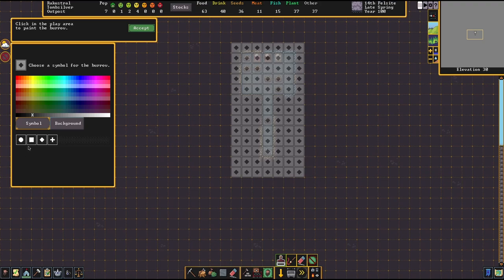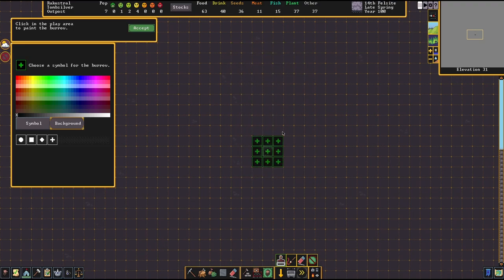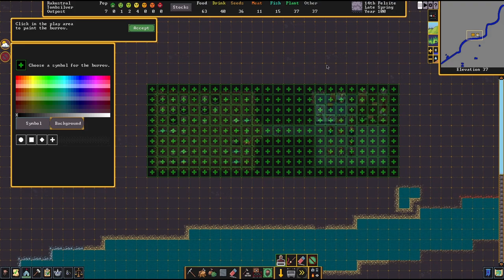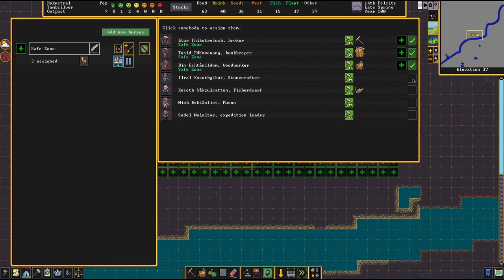You can also customize the visualization of the burrow area — choose a symbol, then choose a color. For an inside safe area, a cross symbol with a dark green on black background works well, indicating this area is safe. Don't worry, this visualization goes away as soon as you're done working on the burrow. When you're done, click accept and you can name the burrow — I'll call it the Safe Zone.